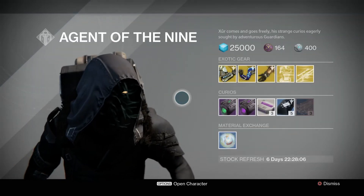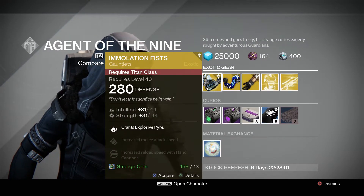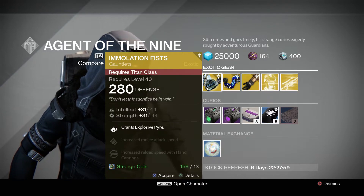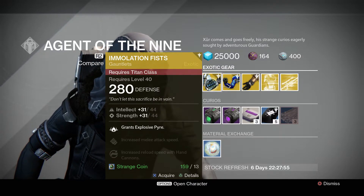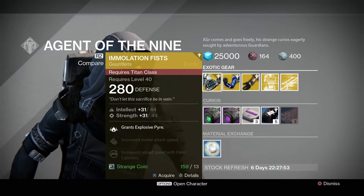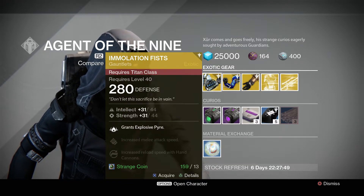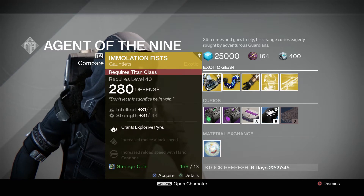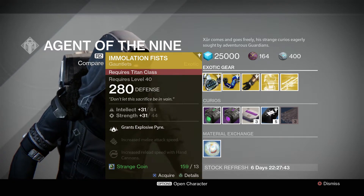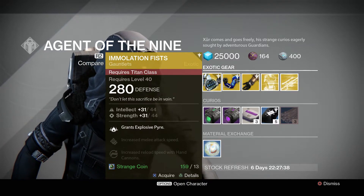Anyways, let's see what he's got. For the Titan class he's got the Emulation Fist — a 280 defense gauntlet. It's got a max intellect of 44 and a max strength of 44. The possible stat rolls for intellect are 31 to 84, and for strength they're 31 to 84, so on the lower end. This one gives you Grant's Explosive Pyre, increased melee attack speed, and increased reload speed with hand cannons. This one's 13 strange coins.